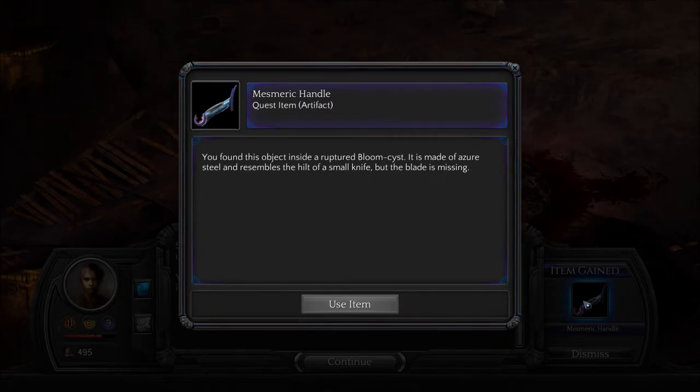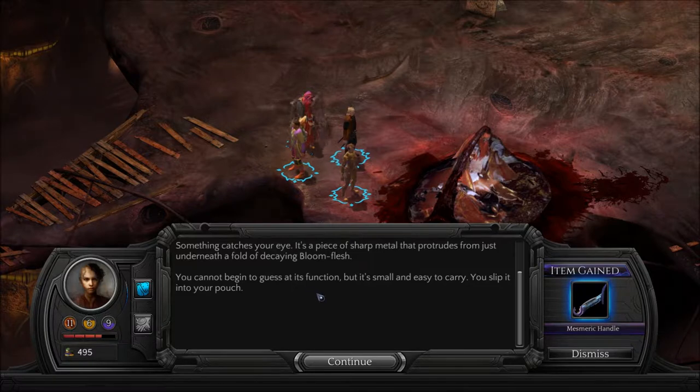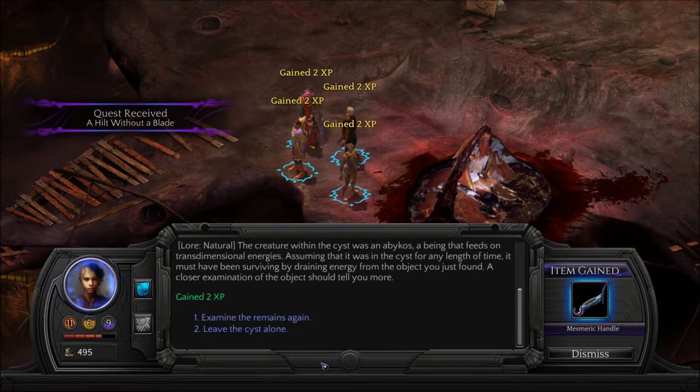What is this? Quest Item Artifact. You've found this object inside a ruptured bloom cyst. It is made of azure steel and resembles the hilt of a small knife, but the blade is missing. Oh! Do you have to find the blade? I'll remember that.